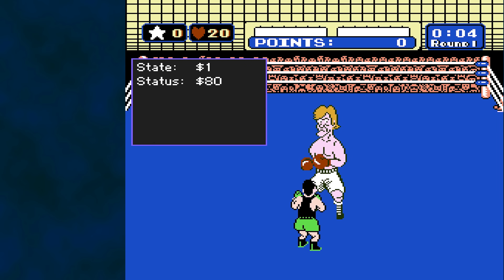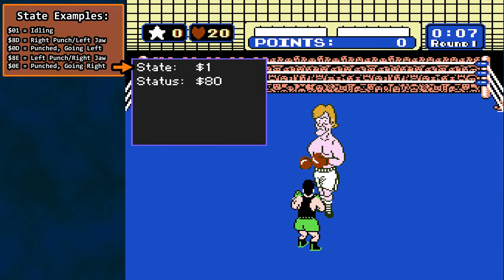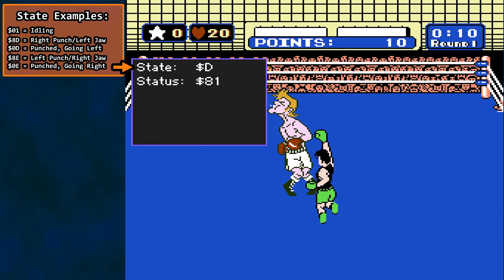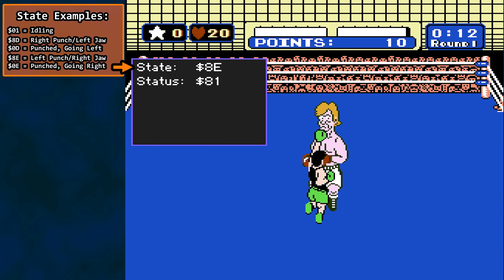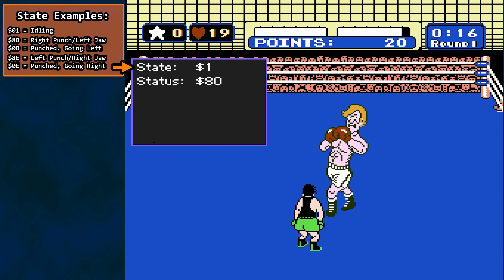First up, we have the opponent's current state and state status. These values are macro states, such as idling — like Joe is doing here — throwing a left punch, right punch, getting hit in this direction or that direction. A single value is assigned to indicate a certain state, while the details of that state play out.